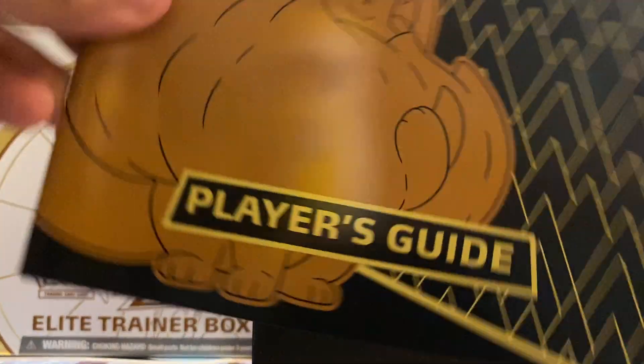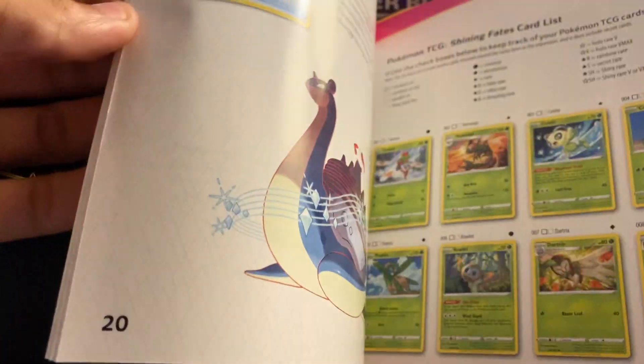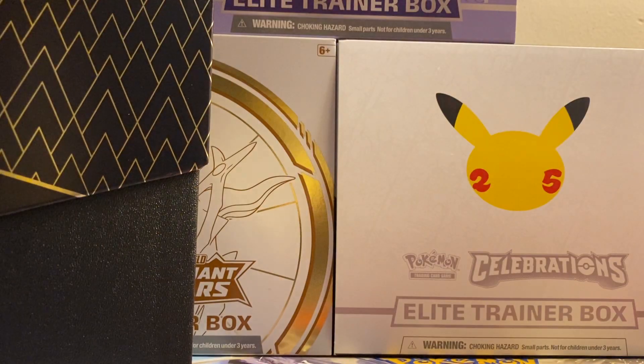First we got this player's guide which has all the cards in the set — a nice little checklist. I believe this has 10 packs in it, along with all the other standard stuff you'd find in an elite trainer box.